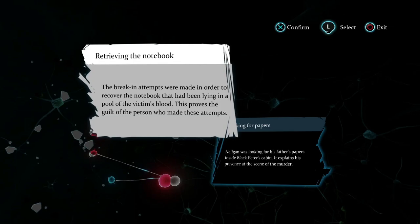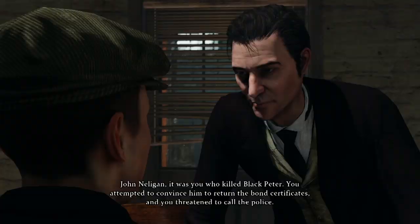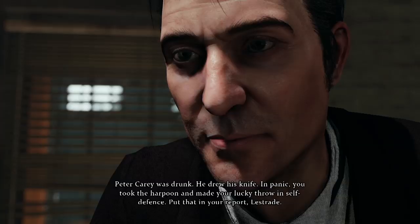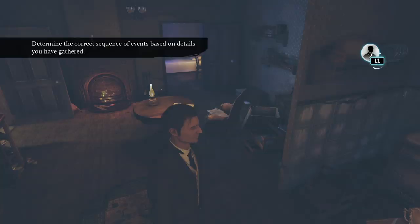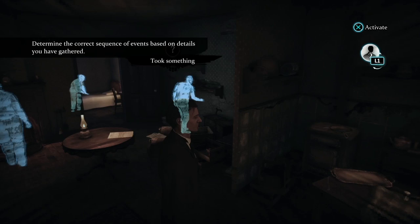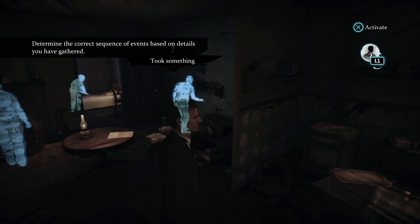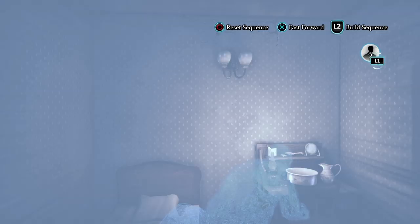If you don't gather all the clues in a case, you won't be able to achieve the highest detective score, and Holmes will face certain consequences. Once you've decided who to convict, you'll be required to make a moral choice based on what you've learned about the case and character — condemn or absolve? With more cases come more skills, such as the imagination skill, which allows us to piece together a chain of events by chronologically arranging a sequence and selecting the most plausible order. Finally, we watch the sequence in full and Holmes gives his conclusion, the rewards of which can be reaped in the deduction space and used in interrogations.